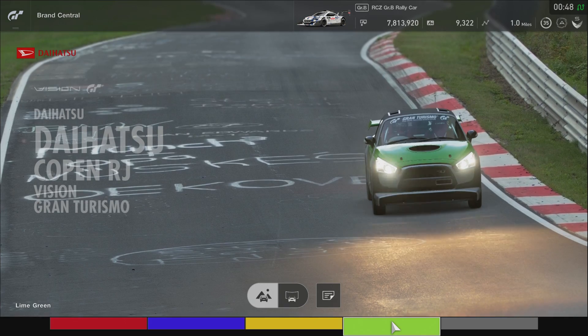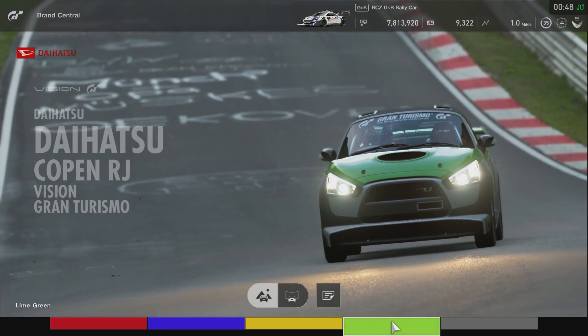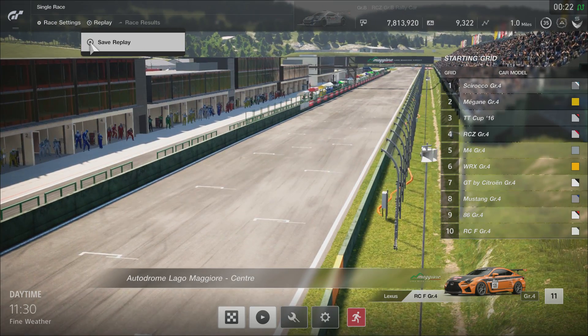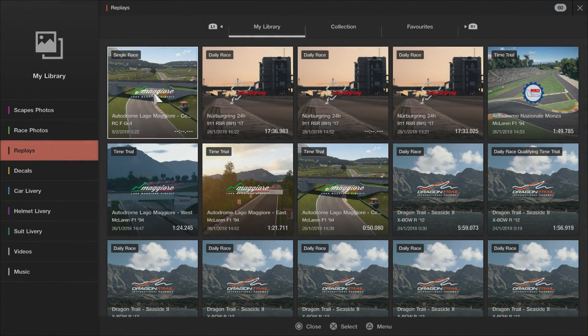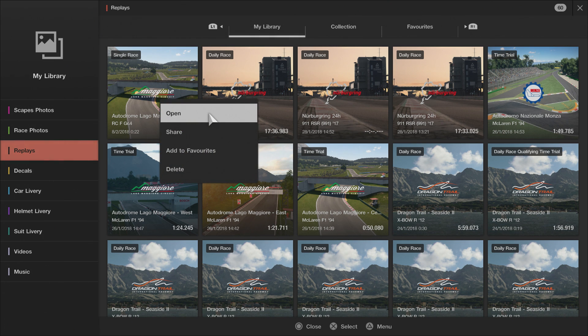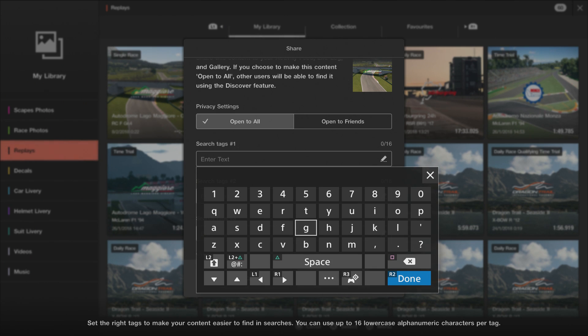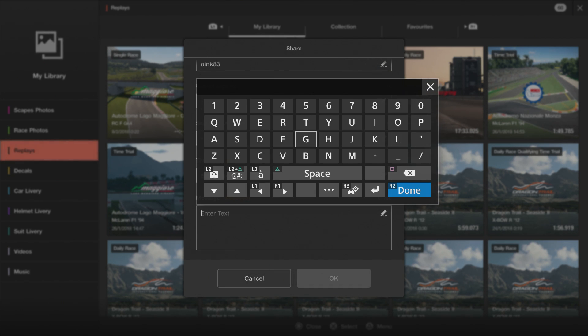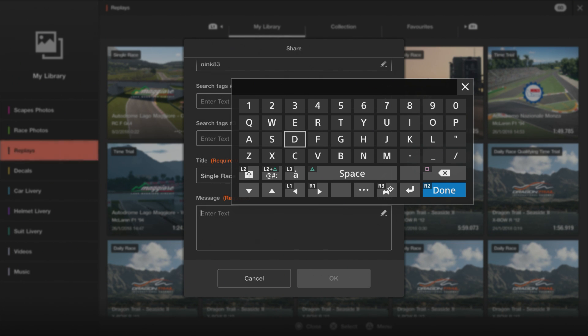If you're interested in getting some feedback on a race of yours, or you have a race and you're not sure what you could have been doing better, please do send it in. First off, make sure to hit save replay at the end of your race - you can find it in your library. Press triangle and go to share. The most important thing is you need to put 'oink83' in the tags section. It's really important that it's spelled just like that because that's the only way I'll be able to find it.